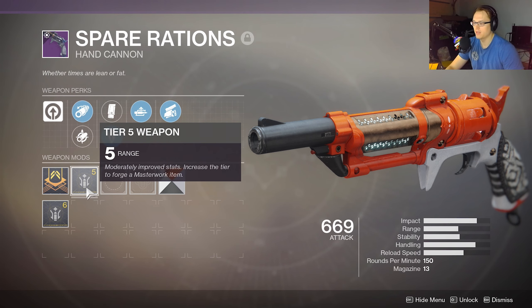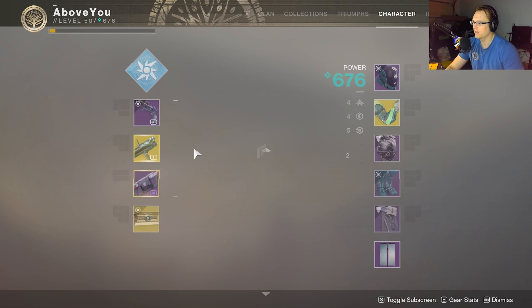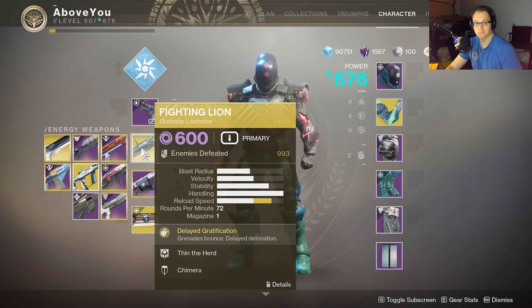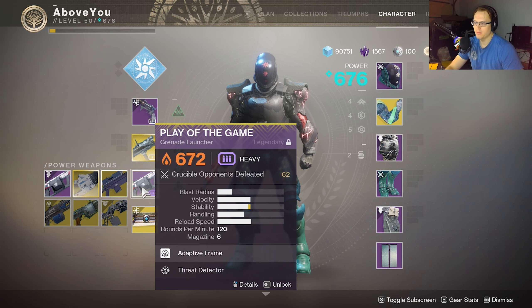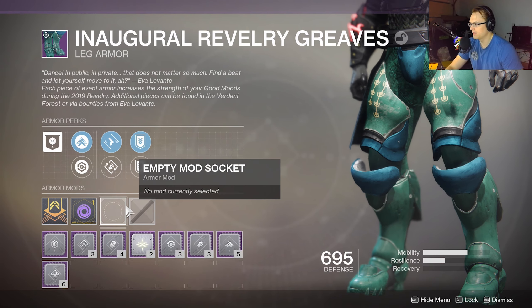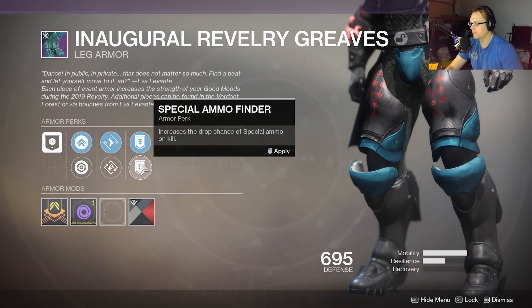Look at the Spare Rations: Corkscrew Rifling, Small Bore — five on the range — I didn't even masterwork it, I don't even have any masterwork cores for it. Armor Piercing Rounds, Auto Loading Holster. I figured it'd be a good complement to the Fighting Lion, maybe with the range and the Swashbuckler. We gotta play the game. Synthiceps — and look at my party boots! We need to shade those boots to match. Got Outreach — yes, it'll work. That'll do.